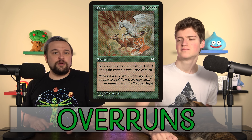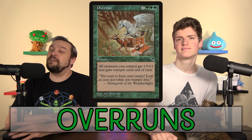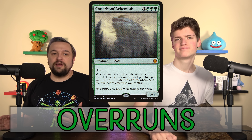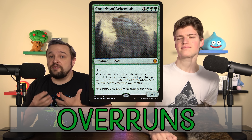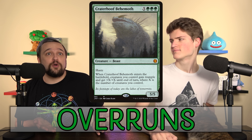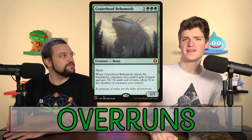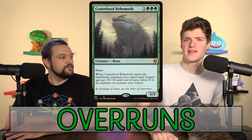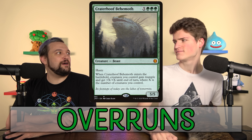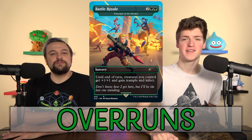Overrun is an old-school card: two green green green, all your creatures get +3/+3 and trample. You're not actually going to play Overrun, but you will play awesome versions like Craterhoof Behemoth. Craterhoof is the best of these effects bar none — it's not even close. If you have seven or more creatures on the board, you pretty much always just win the game. It's so close to a combo that we're not going to spend much time on it.